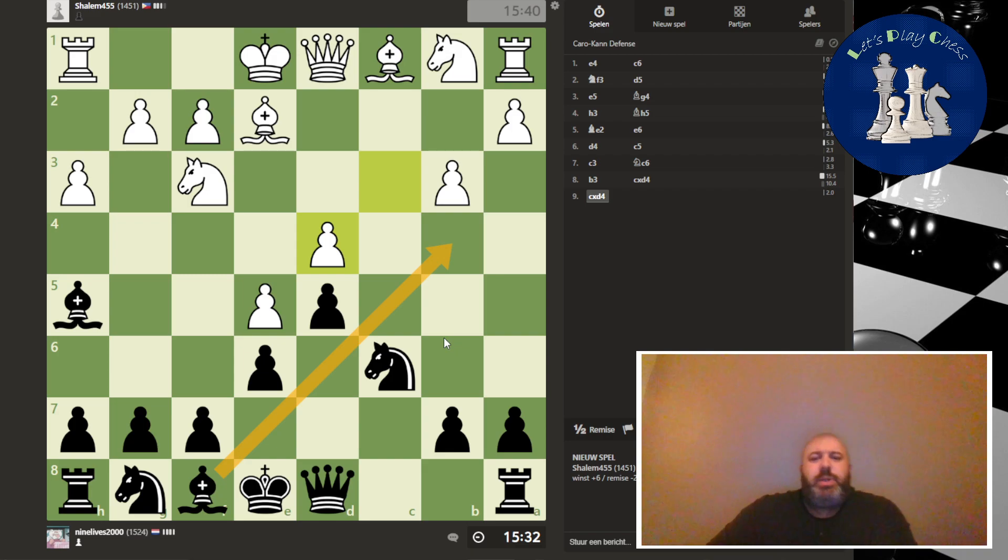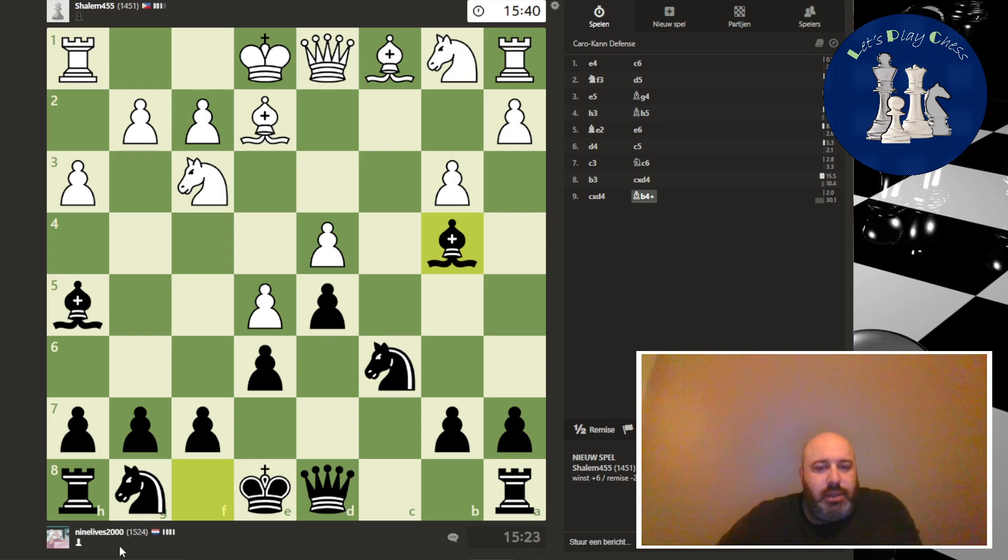Now we have some pressure on the pawn, that is nice. We can develop the bishop with tempo — it is a check. Probably a piece will blockade. Yeah, I like that, and then I can develop the knight and get the rook to c8. It's all good so far. The bishop develops.